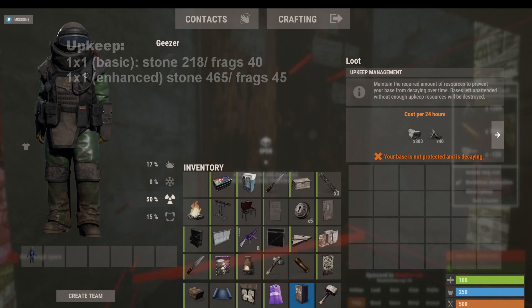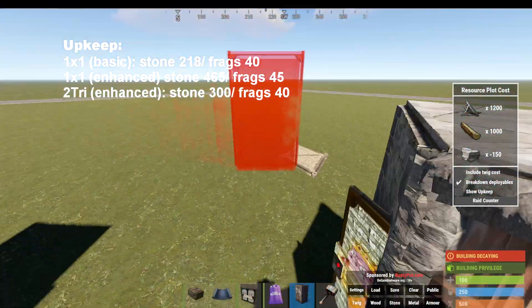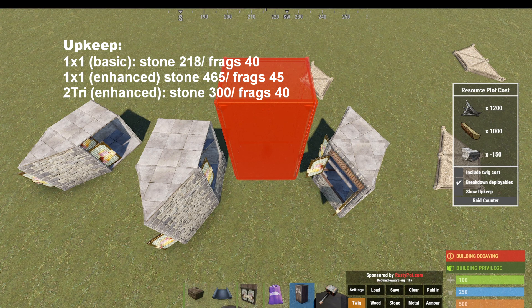340 for our fully configured two triangle base. So obviously it has drastically less storage than the one by one, so in that respect the one by one is superior - we knew it was going to have a lot more space. And it's up to you to decide whether 50 percent more stone cost is a reasonable expense or not.